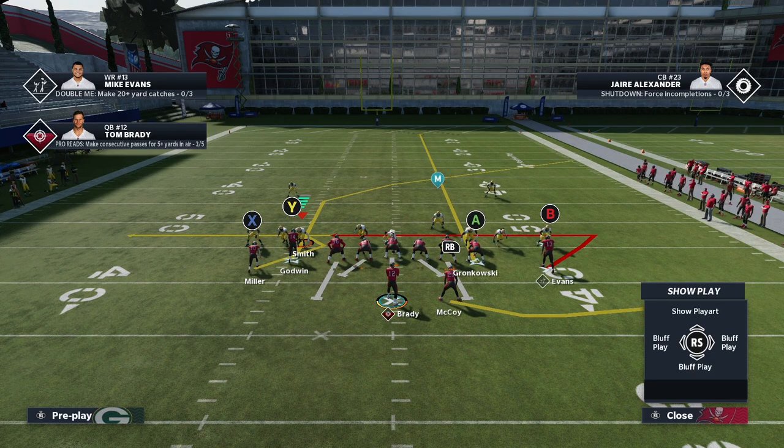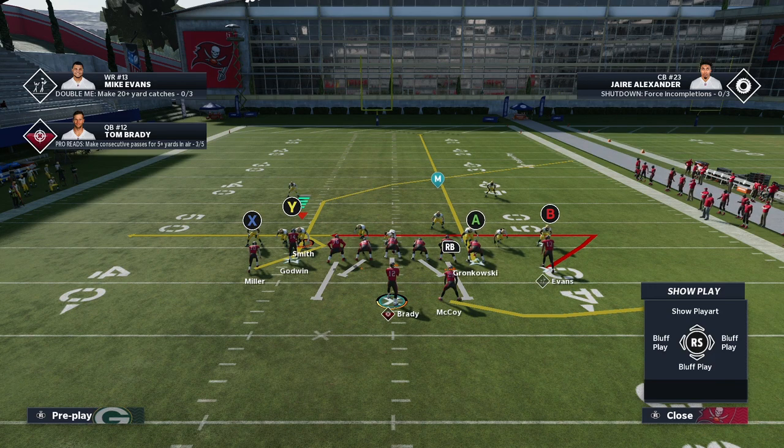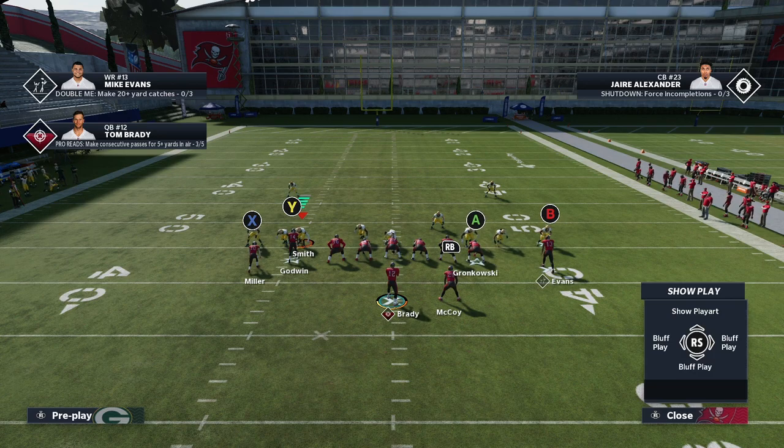Short route running for the B receiver. The first initial break should be medium route running for the post route on Y. And you can really use this with any team. But if you have a hot route master or receivers with abilities, you can get more creative with the play and really use this play almost every play — that's how good it is.